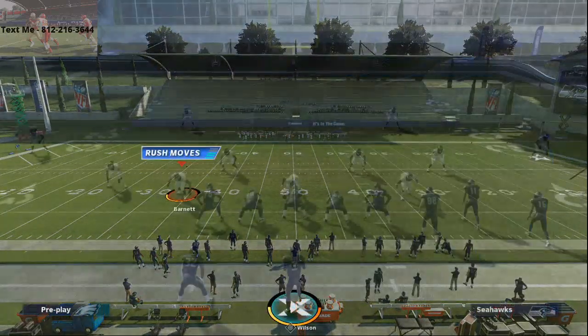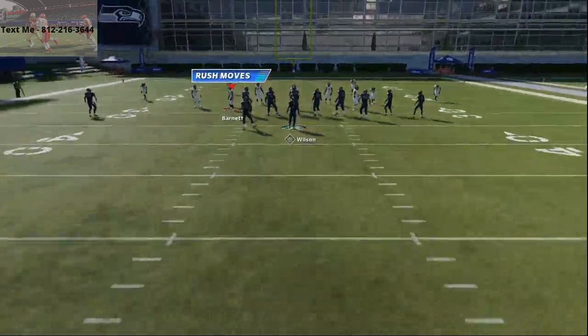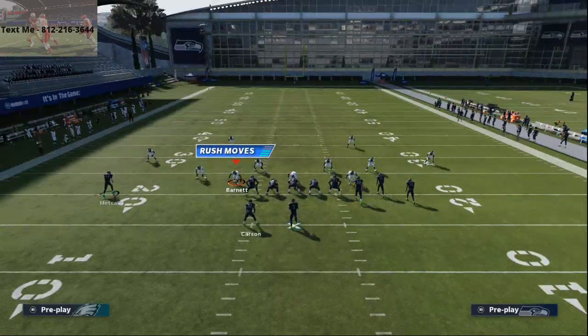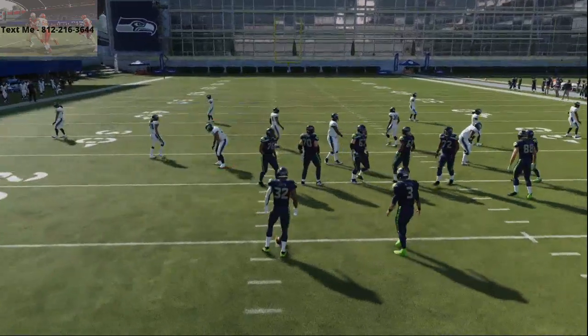I'm gonna back the ball up a little bit to show you this. What you're gonna see with these streaks is when you motion them out, you do want to run the play to the wide side of the field — so you want your shotgun bunch to be the trips side on the wide side of the field.